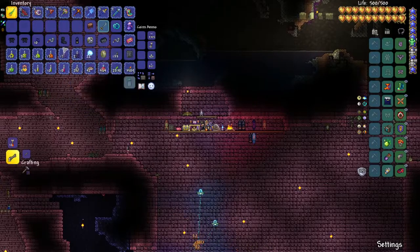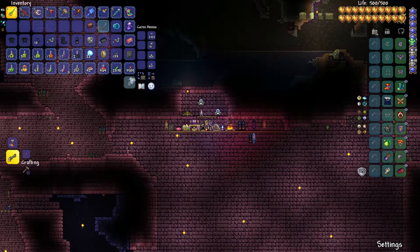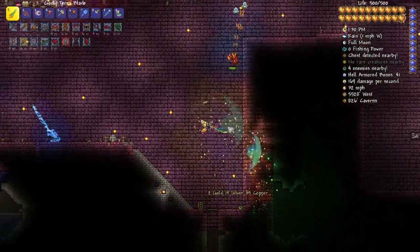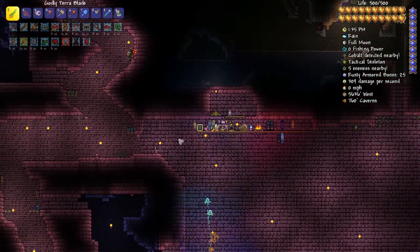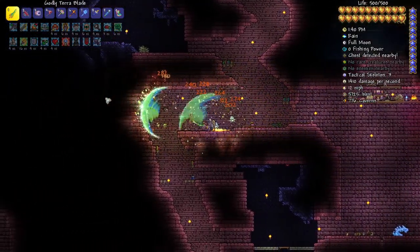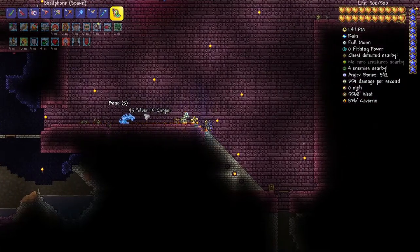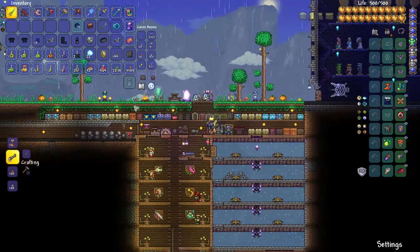We got the Tabby — we got two Black Belts already! All right, our farming time is done. That Luck Potion — I bet anything that's what really did it for us. Let's head home, we don't really need anything else from this place right now. There's a Tactical Skeleton — let's take him out. He just dropped his helmet. Let's go home and upgrade our gear one more time — thank you so much for the suggestion!